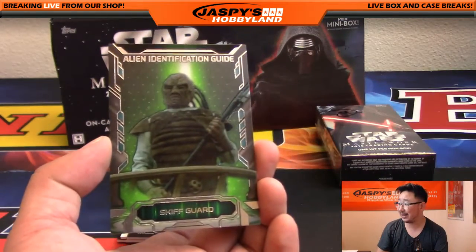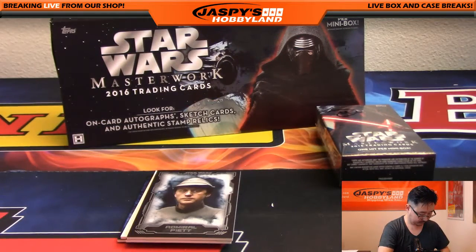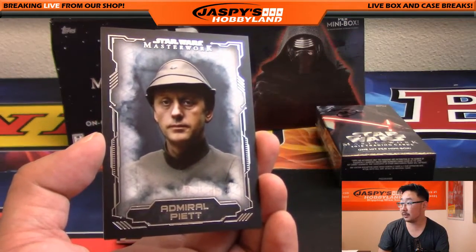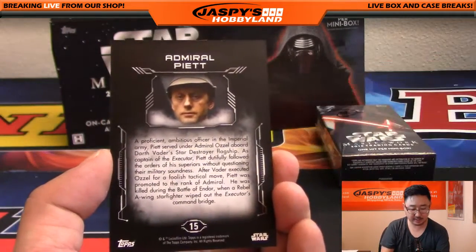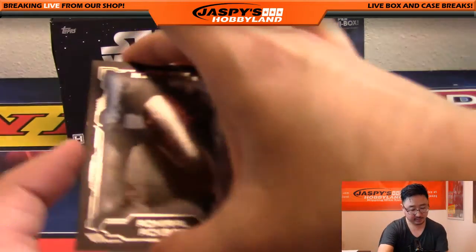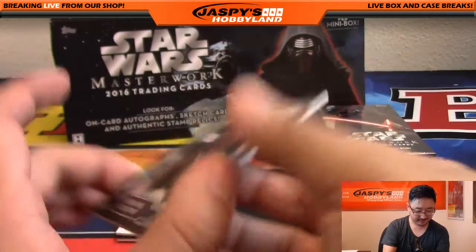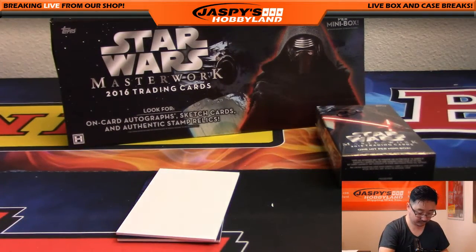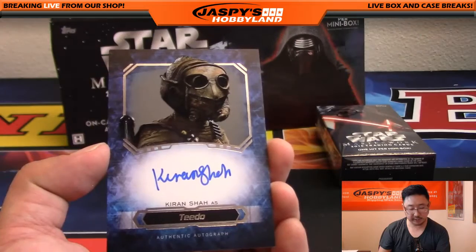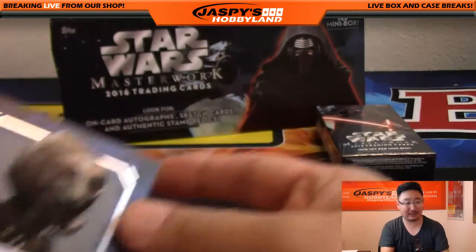There's the alien identification guide — I like this insert set. Skiff guard, Weequay. Don't fail him, Admiral Piett. Do not. And our favorite, Admiral Ackbar — it's a trap! And the hit: Kieran Shah as Tito. Nice on-card autograph for Daniel Lint.